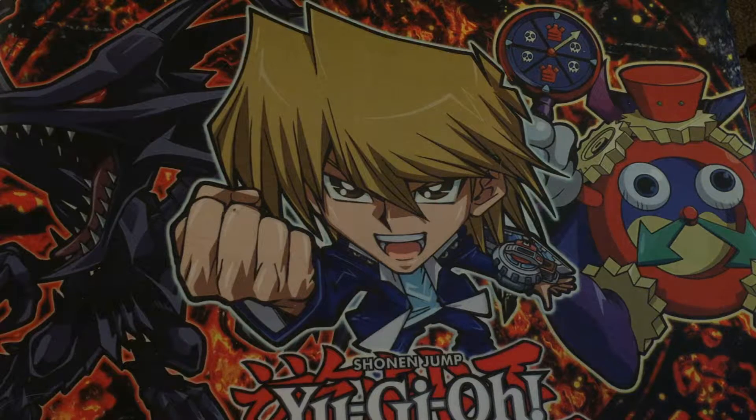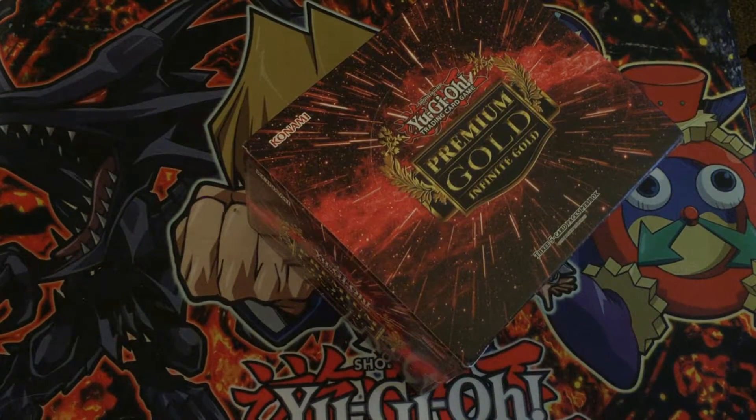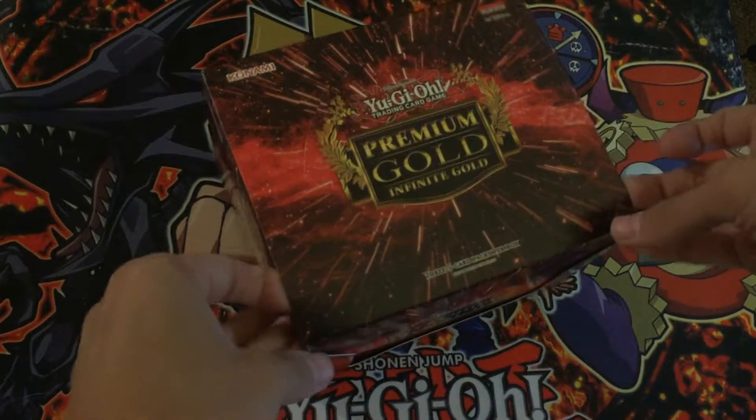Some cards that we're hoping to get from this would be the new Beatrice that just got released, some other Burning Abyss stuff - both the Dantes are in the set, Virgil's in this set, a bunch of really good Xyz cards like Big Eye, Diagustral Emeril, a few of the new number cards, and just a bunch of other stuff.